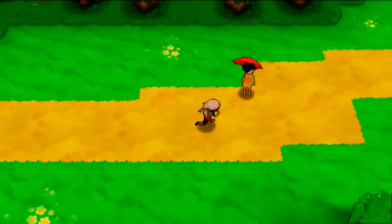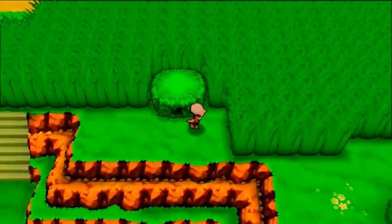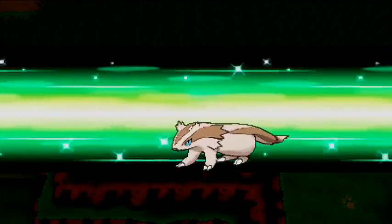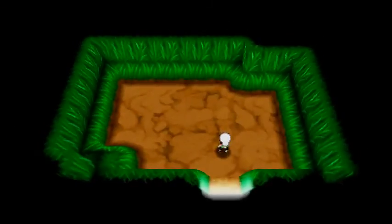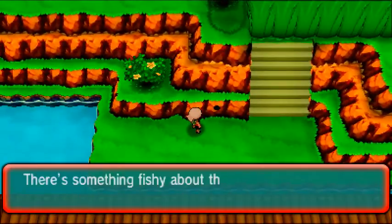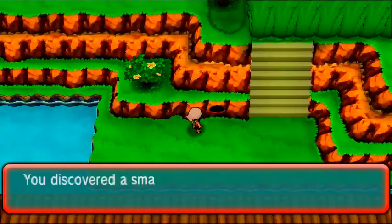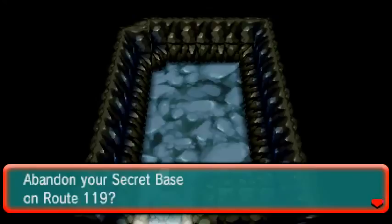On Route 120 there are eight secret base locations. The first one is immediately right where you start — hit this little bush. Here's what secret base number one on Route 120 looks like. For secret base number two just take a little stroll down here — there is your second base, two out of eight. Nice and little cozy base.